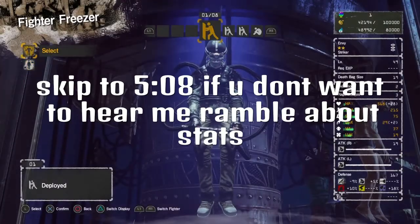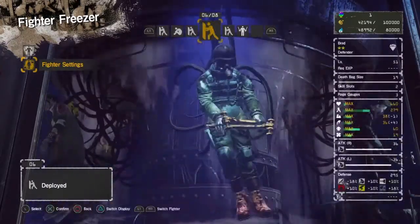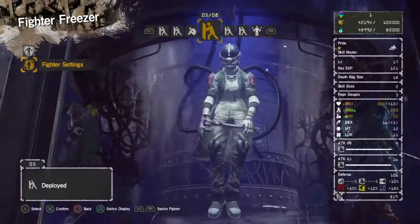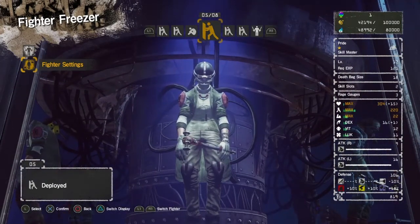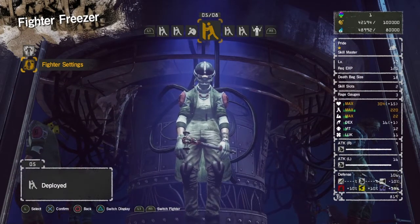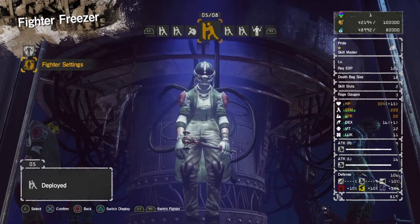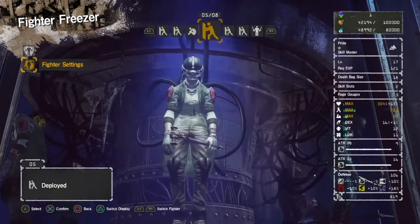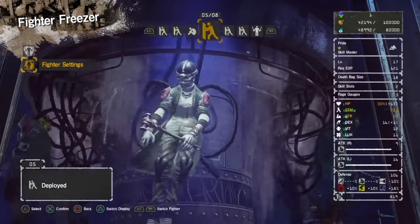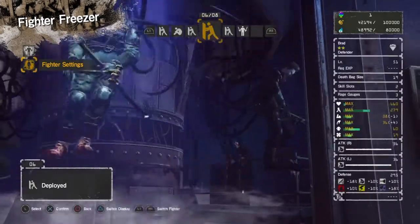Going to your fighter freezer, I'm going to show you the different grades. I'm going to go to my grade 1 character — it's level 1, not maxed. Depending on the gender you choose, that also affects how much stats you gain, so that's a tip or secret in this game. I always choose the black guy because his stats go up higher — they're improved by at least 2%.